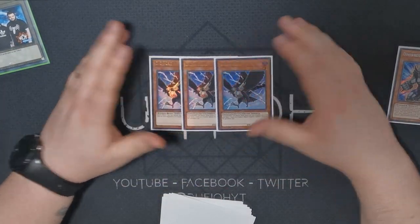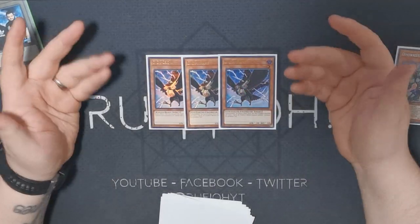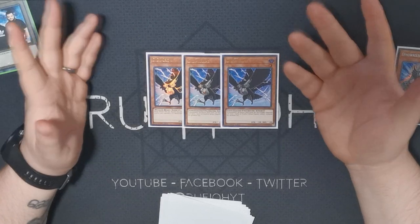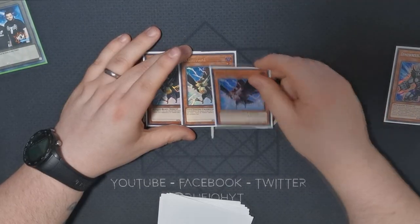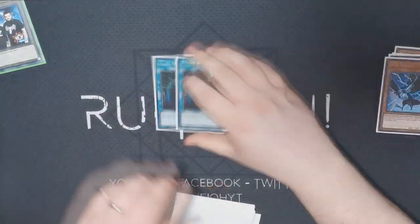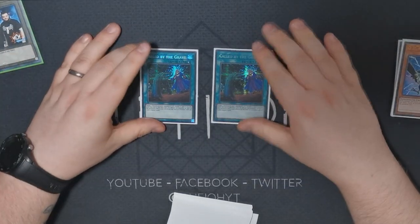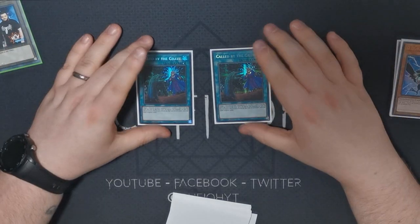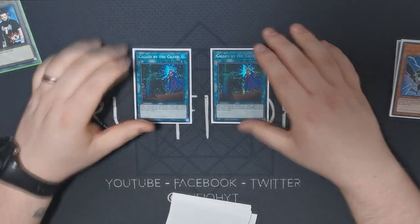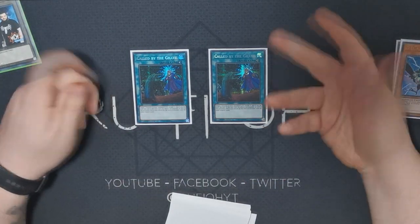We have triple copies of D.D. Crow. I think this is one of the sleepers of the format — there are so many important graveyard-based decks that D.D. Crow can do a job against. There hasn't been a lot of opportunity to test this in full since most matches are single rounds, not best of threes. We also have two copies of Called by the Grave. These were main decked before but I dropped them to the side to find space for Dark Ruler No More. Against hand-trap heavy decks this helps protect you, decks like Eldlich suffer to this, and Adamancipator can suffer to it too — which is also why D.D. Crow is quite strong.